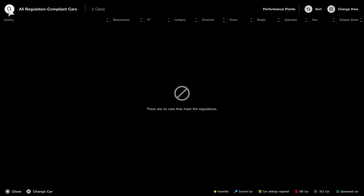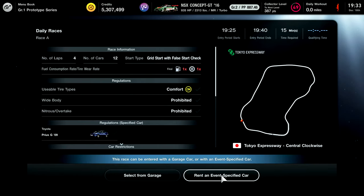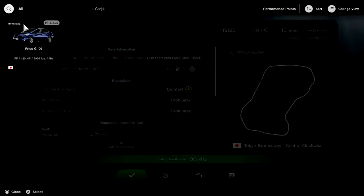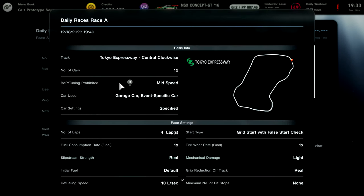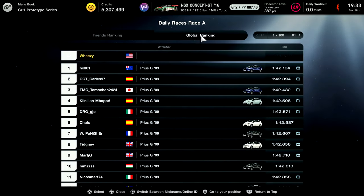So I figured, what the hell, let's jump in a little half-battery-powered electric car and do some high-speed mixing it up. This is on Tokyo Expressway and since I'm not super familiar with this track, the first thing I obviously want to do is jump in and get some practice laps. So I'm going to jump into the qualifying time trial and see what kind of pace I'm on.